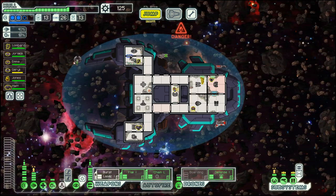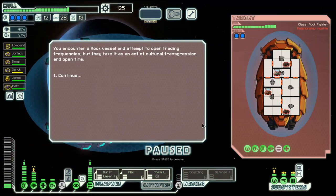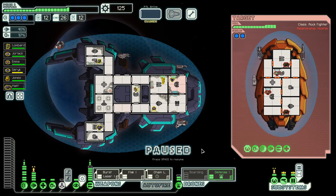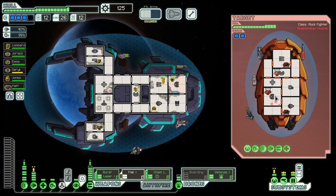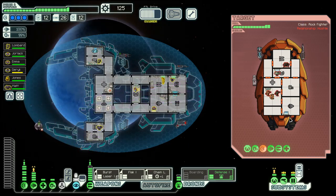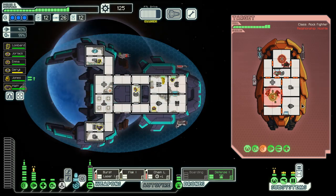We got a defense drone — a second one — out of that, so we will sell that for sure. Don't need two of those. Another rock ship with a missile, but this time only two shields. Once shields are down, let's concentrate the lasers on the weapon. We got another weapon — nice.